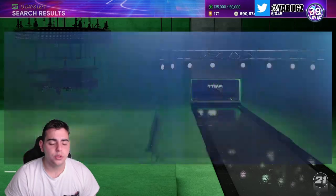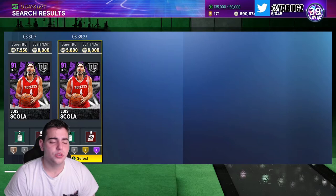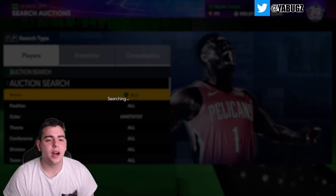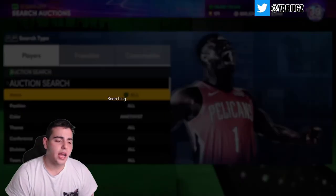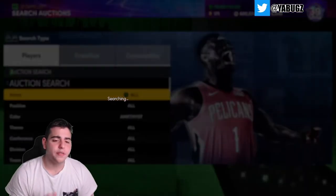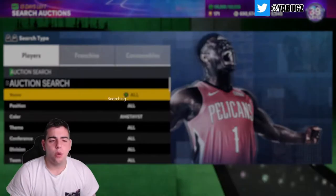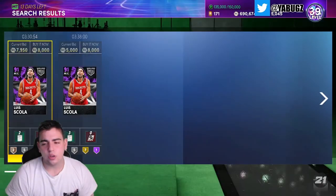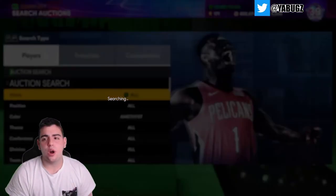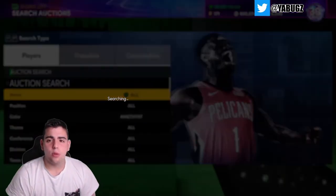Just hop on lower tier filters - don't always go for the big ballers. For instance, an amethyst filter - if you sit on an amethyst filter you'll most likely have a higher chance of getting snipes. With smaller pink diamond filters, since there's really no pack love and no pack odds going on, there's going to be fewer snipes there anyway. Right now people are just trying to get next gen, so the market is all messed up and dry.